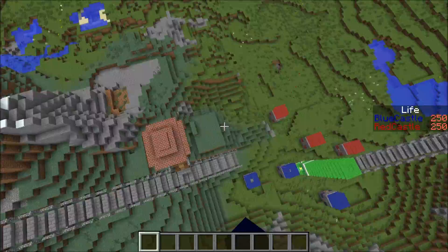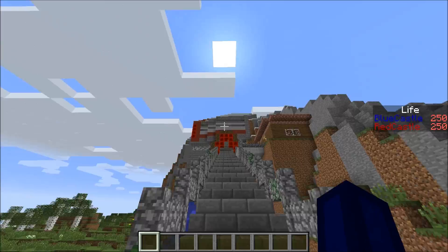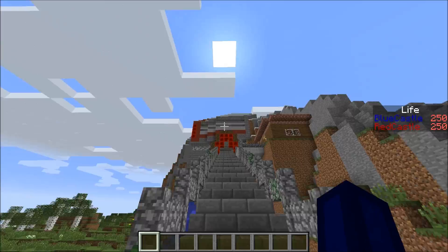All this was done using the scoreboard system, which is new to 1.7. So you are going to need the snapshots in order to play the game — that's fairly important. You are going to need the snapshots. We might even release it only when 1.7 comes out.